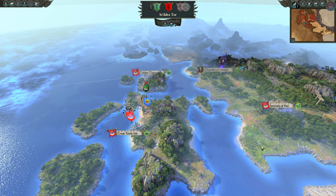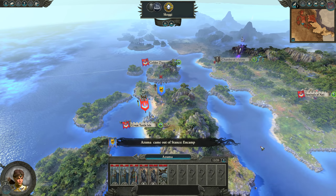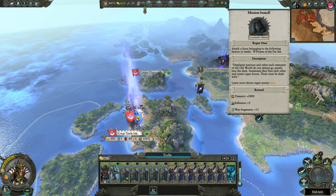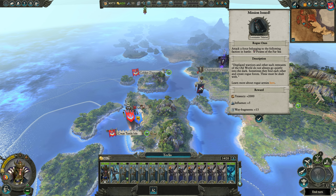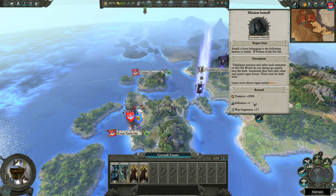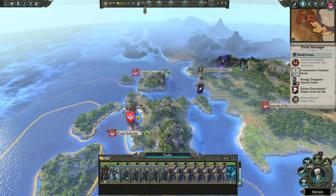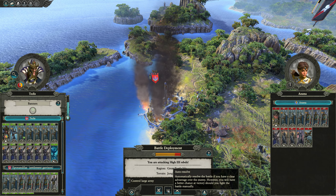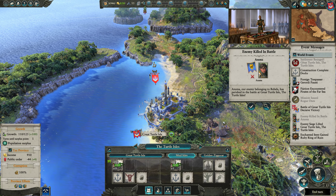My strategy this time paid off much better than last time — we already got a couple of treasures, secured the home province, and gotten rid of the Sentinels of Xeti. We're going to easily shut down these rebels now with the combined force of our garrison. And here's our first rogue army — an Empire band of pirates. If we defeat them in battle we pick up a good number of wave fragments, treasury, and influence. Lost a spearman — not a big deal.